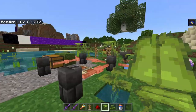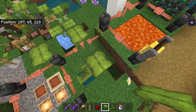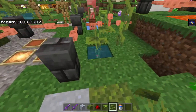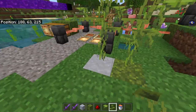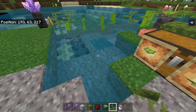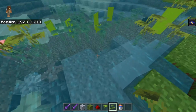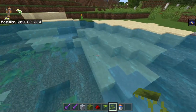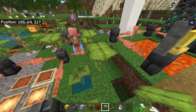Next: drip leaves. Small drip leaves can only be placed in water unless they're on a clay block or a moss block. They can't be placed on gravel, not even on gravel underwater — and if you try, you get a weird little animation. You can place them on dirt underwater, but not on sand. I think you just can't place them on gravity blocks.